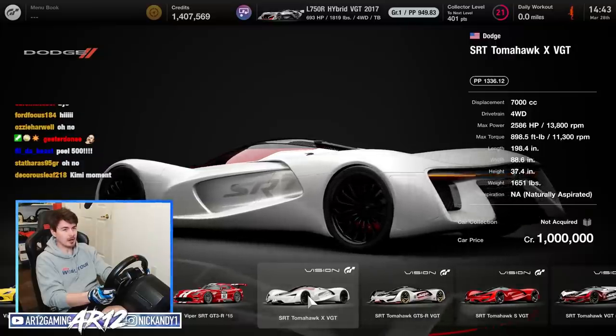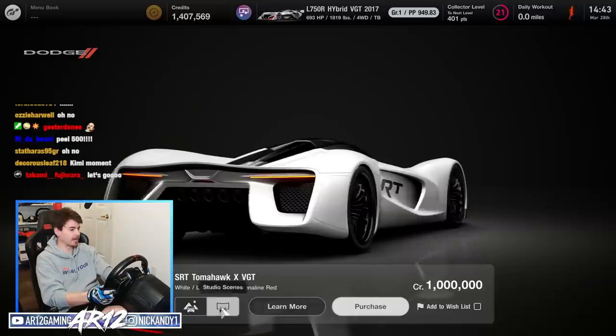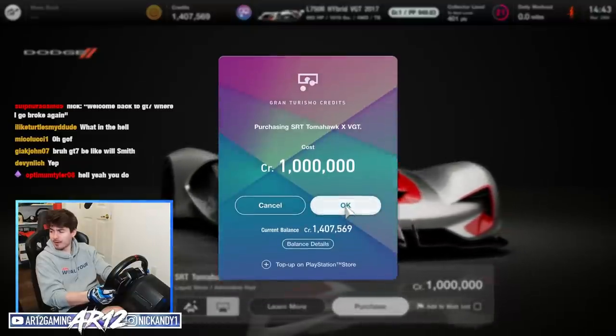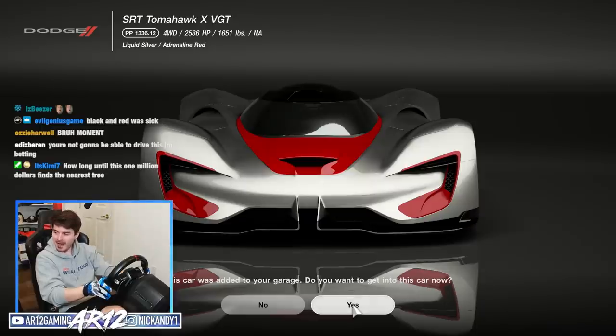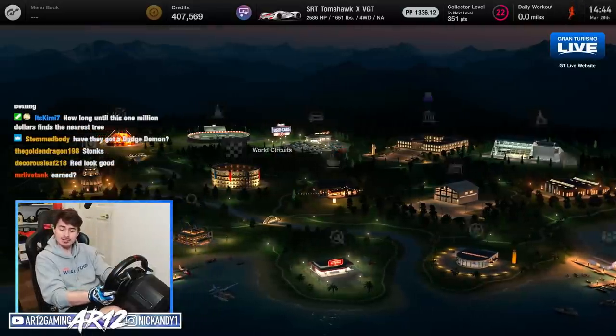When you get given dollar dollar bills, you buy the fastest car in the game, don't you? One million credits — actually hold on, I'm gonna paint this a proper color. One million credits earned and gone. The Dodge SRT Tomahawk has been added to our garage. Thank you very much. Anyways, why don't we go and collect some Nissan GT-Rs?